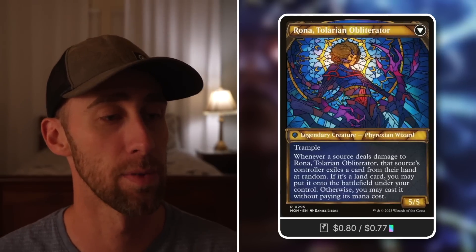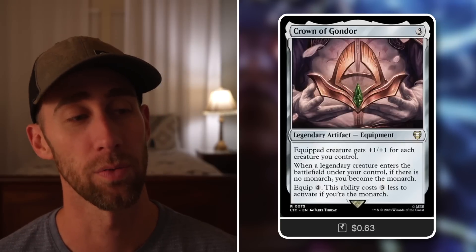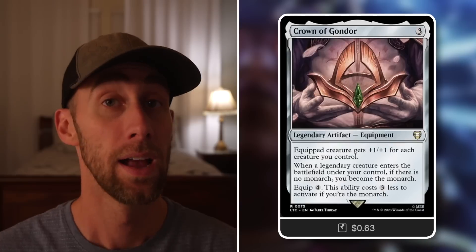Mirror of Galadriel: pay two for this artifact — it has an active ability that costs mana, but might cost just pay-five tap scry one then draw a card, costing one less to activate for each legendary creature you control. If you've got five legendaries in play, this can be a free fantastic effect. Rona, Herald of Invasion: whenever you cast a legendary spell, untap it. We've got tons of legendaries so we keep untapping it — it taps to draw a card and discard a card for a great looting effect. On the transformed side, whenever a source deals damage to Rona, that source's controller exiles a card from their hand at random — if it's a land you can put it on the battlefield, otherwise you may cast it paying its mana cost.